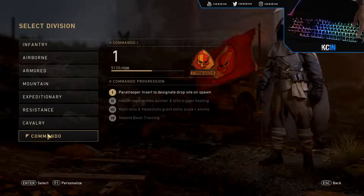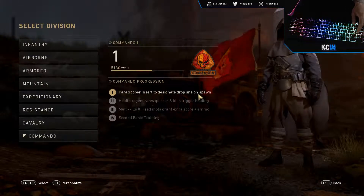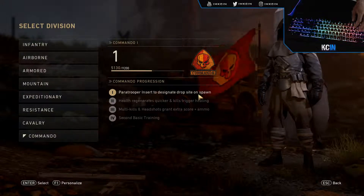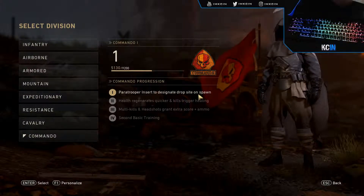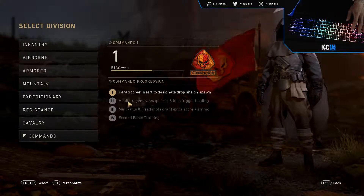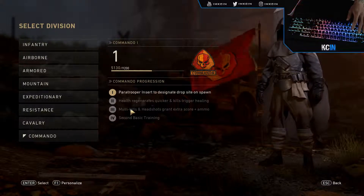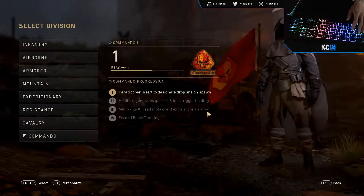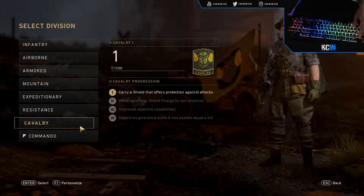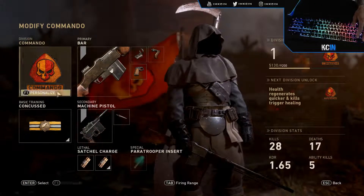I'm gonna go to the divisions and select Commando. As you guys can see, the paratrooper insert lets you designate a drop site on spawn — pretty much just like a tactical insurgent, you place it wherever you want on the map and you'll spawn there when you die. The more you level it up, you get more bonuses: health regenerates quicker, kills trigger healing, multi-kills and headshots grant extra score and ammo. And then basic training is another one of these. I'm going to use this class and find a match.